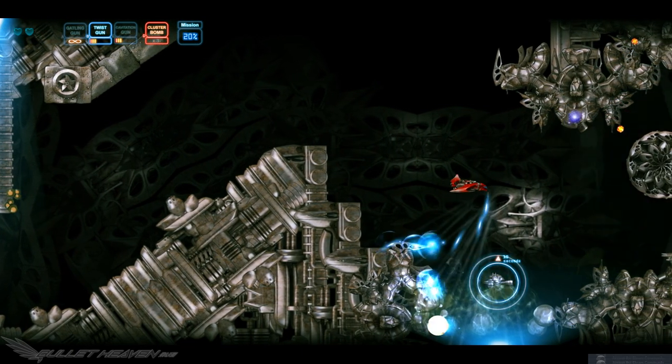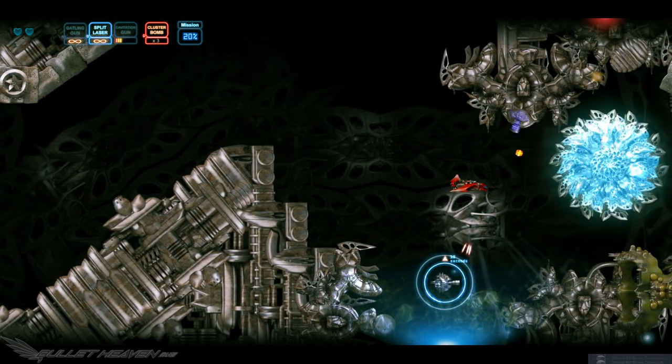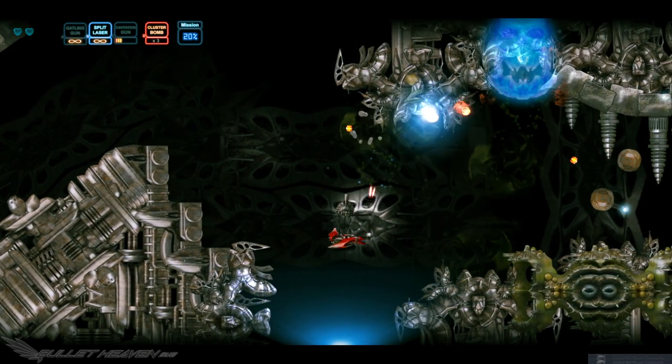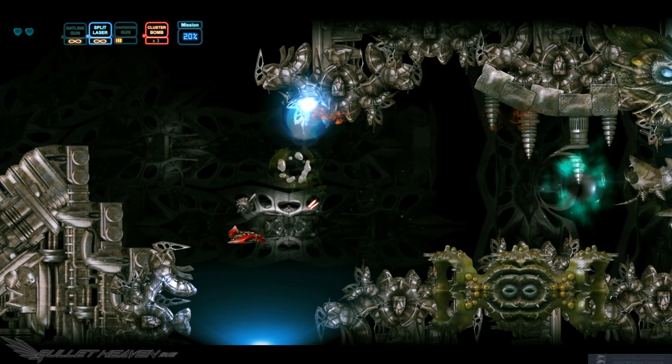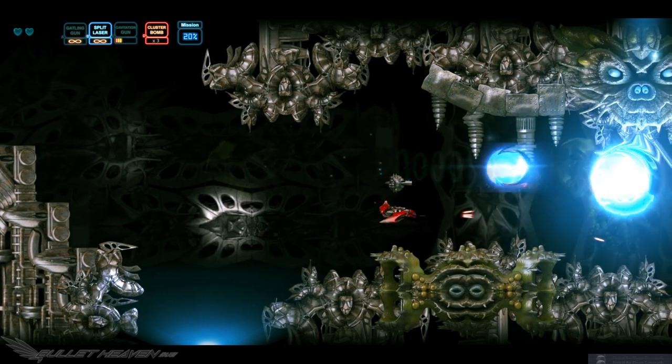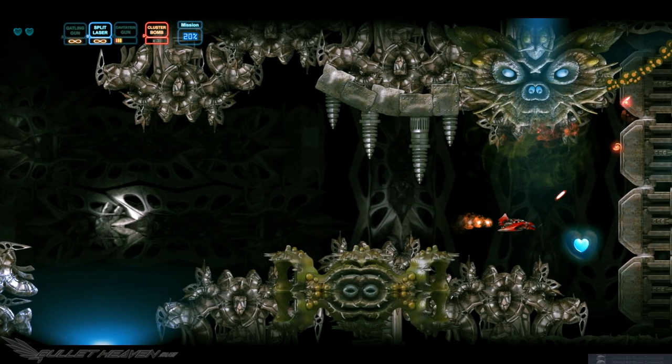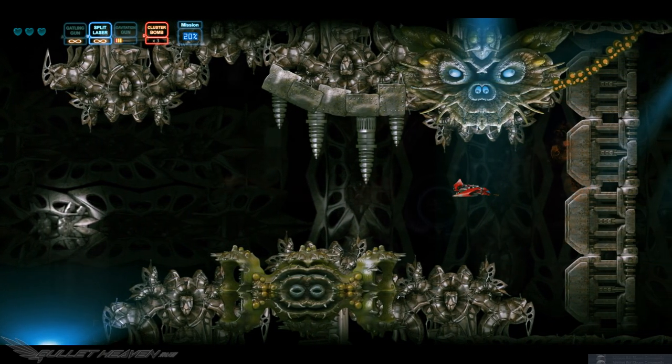Players fire their weapons with either the left or right triggers. Three basic weapon systems are available by default: the A-type Gatling Laser, the B-type Spread Laser, and the C-type Missile Battery. Selected with the L or R bumpers, these weapons are very capable by default, especially the B-type, but a huge variety of other weapons are available to be equipped by the player.